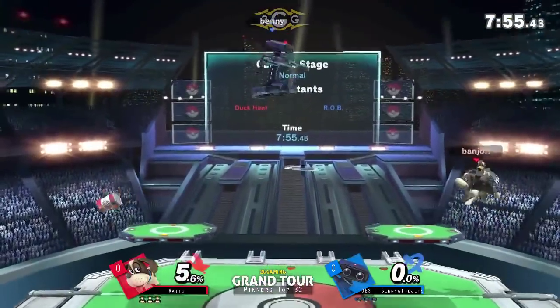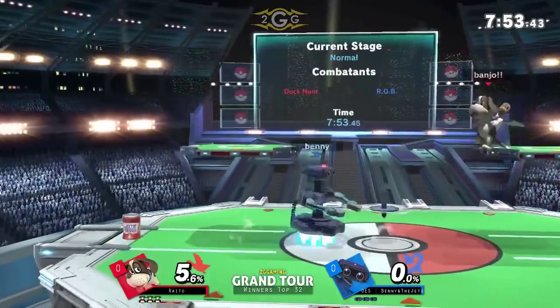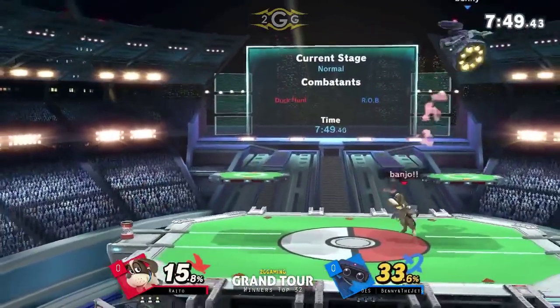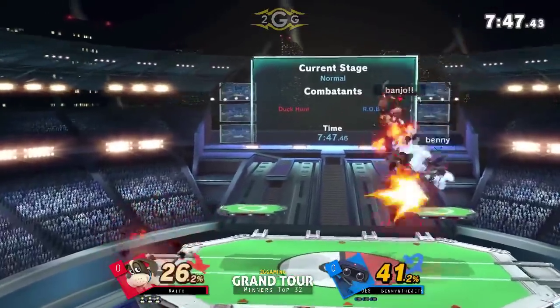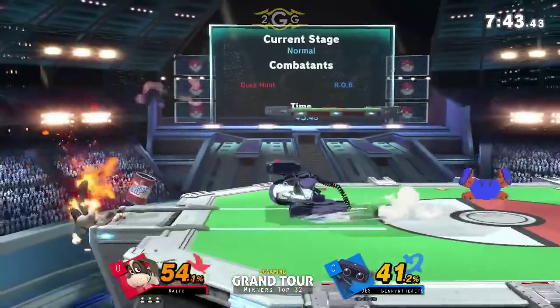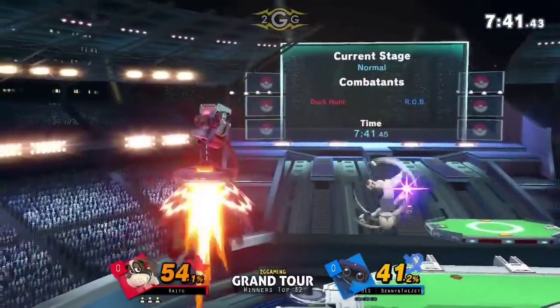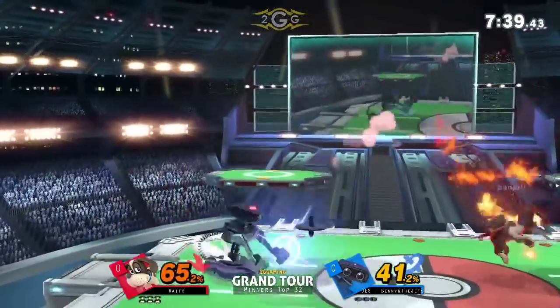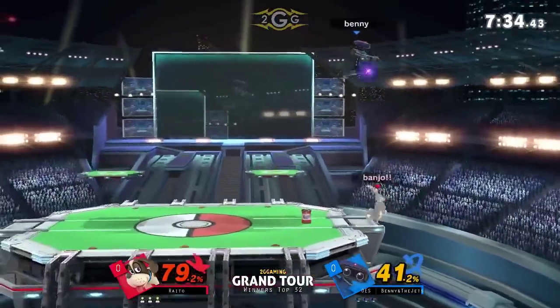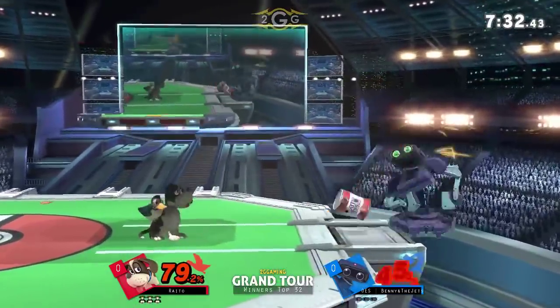Starting up, each player just taking space for the platforms, doing a really good job walking them out right here. I think in this matchup it's really just whoever gets that first stock lead and forces the other player to approach — that's going to be the big thing, because I don't think either character wants to approach the other. Benny's doing a really good job forcing his way in there with the gyro and lasers, using gyro to run into one projectile and lasers to shoot through the rest.